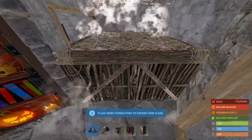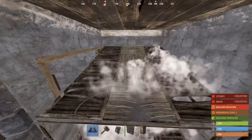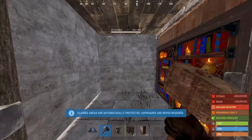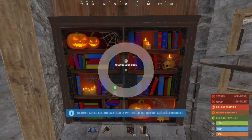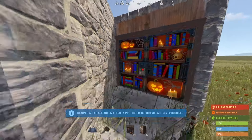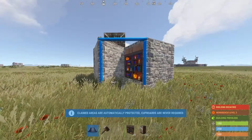You can put your door here, and put yourself a shelf here, and a second door so you don't get deep-downed. That's your stage one of your base, and you can outfit it however you want with whatever you want.